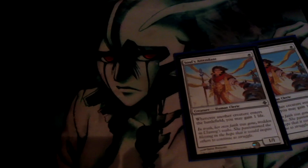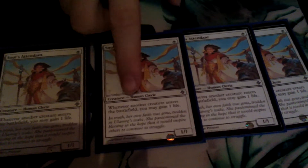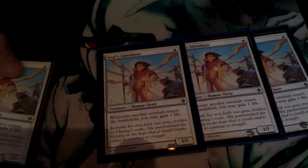Sol's Attendant — running four of those. These provide the main life gain for the deck. As you can see, whenever a creature enters the battlefield, you gain one life. Sol's Attendant and Sol Warden.